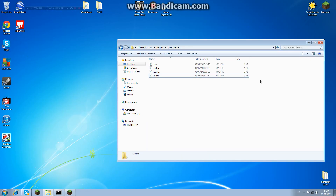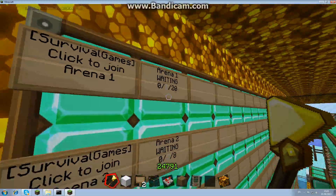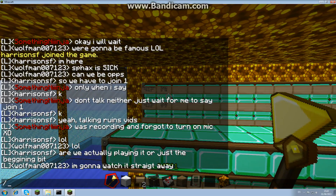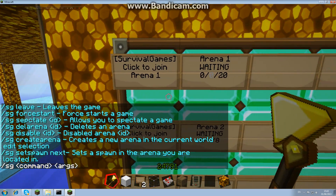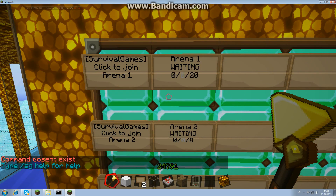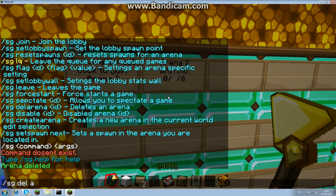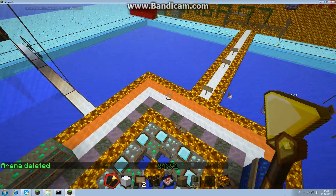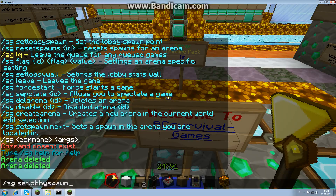So open up Minecraft. I'm using the golden hoe as my wand. This is my lobby wall — you want to fill a wall with signs. I'm going to delete my arena first. The command 'sg help' always helps. So: 'sg del arena one' — there we go, that's deleted. Now we've got no arenas. What we need to do is set a lobby spawn. All you do is 'sg set lobby spawn' and that's simple.